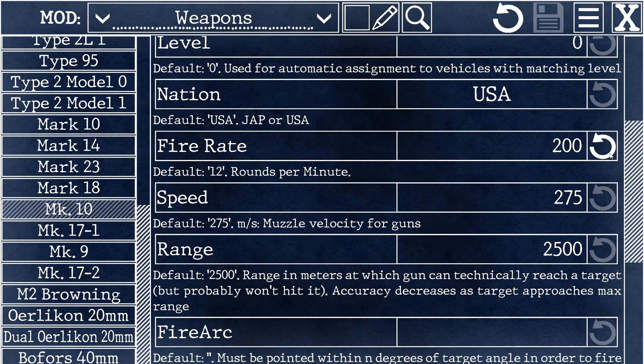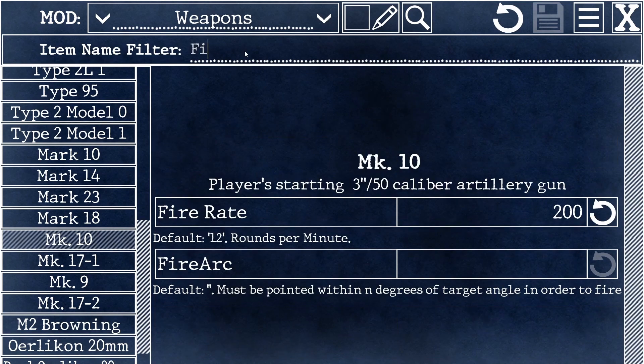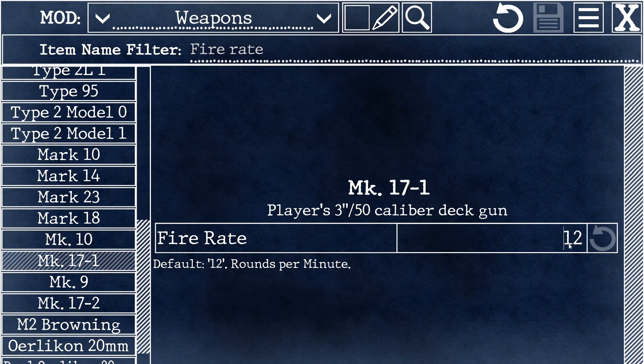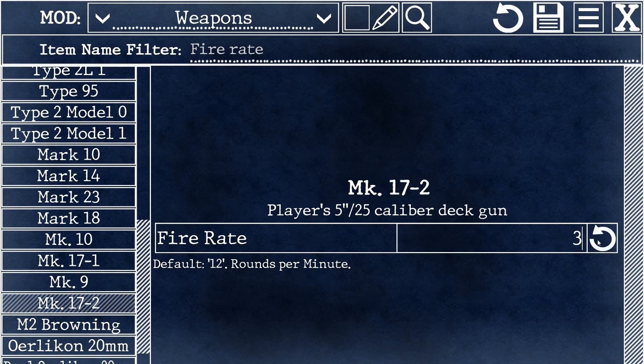We'll save that. But what about when I upgrade my gun? I don't want to lose my awesome fire rate — in fact, I want it to get even better. Let's filter on fire rate and step through all of our other gun upgrades and have that rate get even faster every time: 250, 300, 350. Let's save that and exit the modding editor.